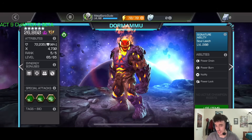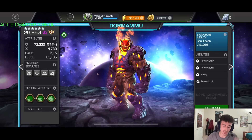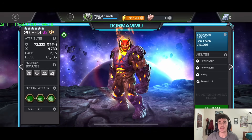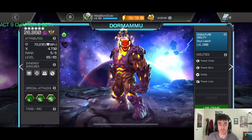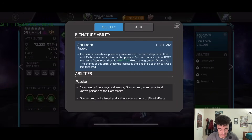Dormammu was always a decent defender, especially when mystic dispersion was still functioning the way it was. If you're a newer player: mystic dispersion used to trigger every time you triggered dexterity, so every time you dodged you'd be triggering a new buff, which would fuel Dormammu's power through mystic dispersion and trigger a degen on yourself through his signature ability.